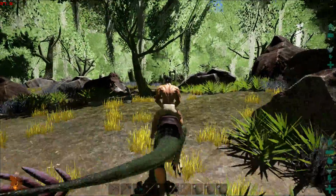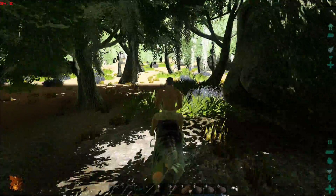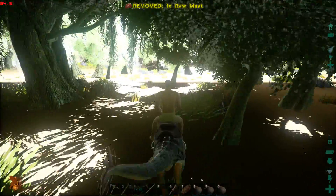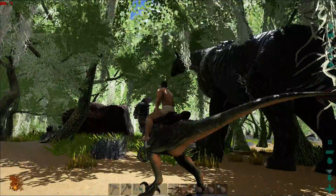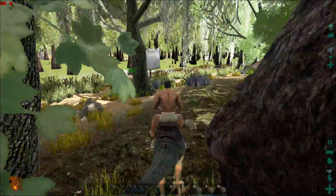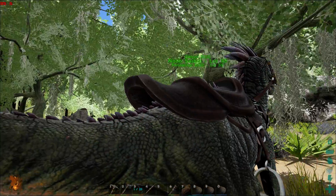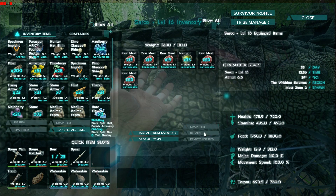So we should have enough hide for at least one parasaur saddle. I really want to bring these guys but I'm not gonna — I'm just gonna take my raptor. Let's go. You are hot — not even the raptor can run. What the hell, come on man. Hopefully he doesn't pass out.